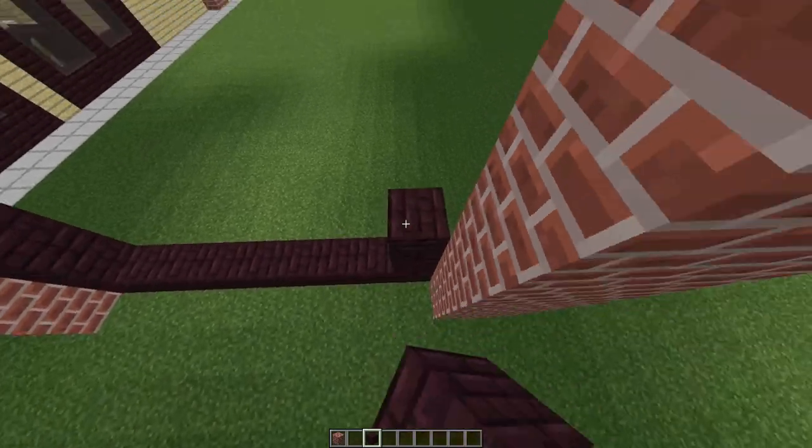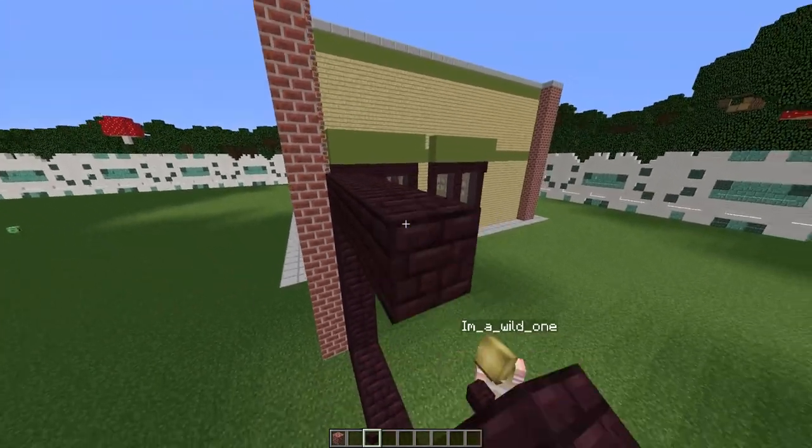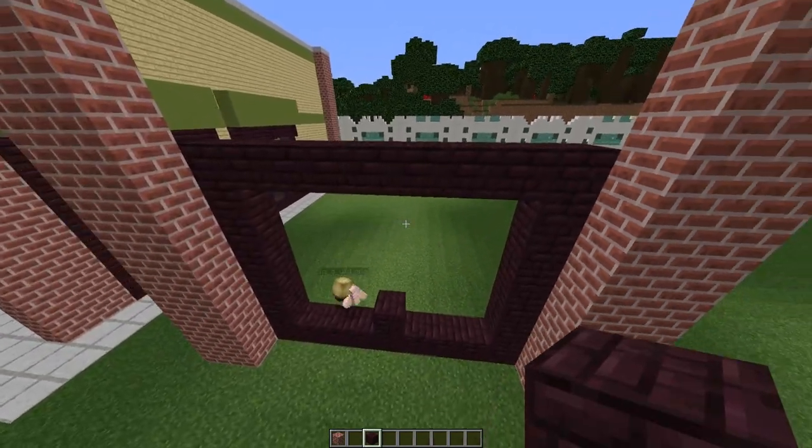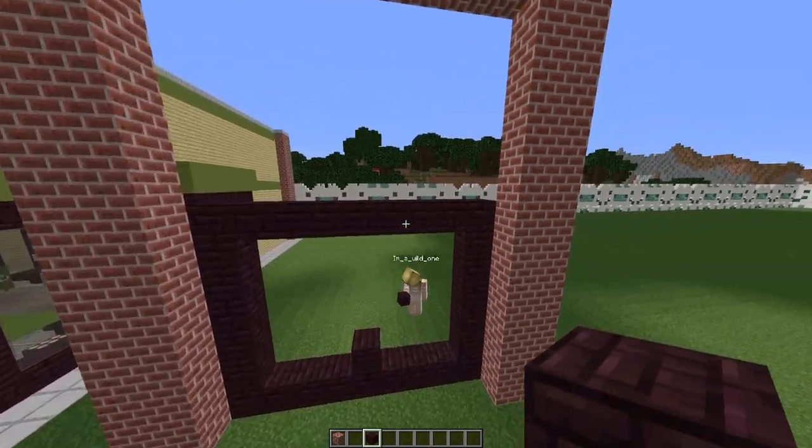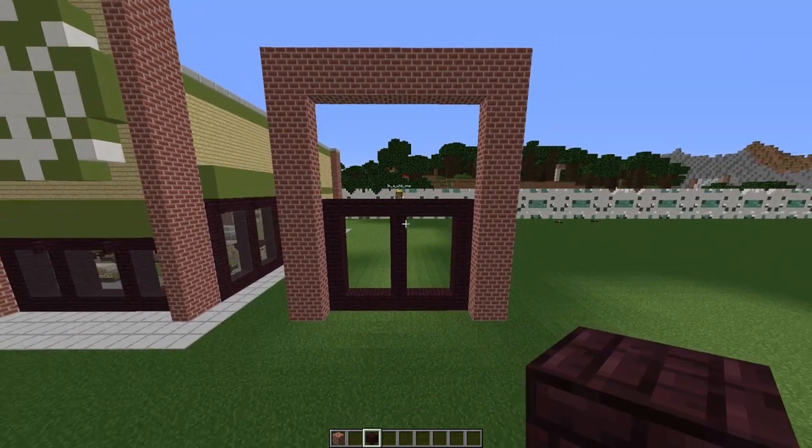Do this on both sides, building 6 high. Then go straight across. Then we're going to come to the middle, which means you'll have a 3-block window on each side. And you need to make sure to add that roof on the top, just like that.